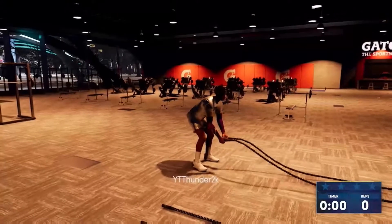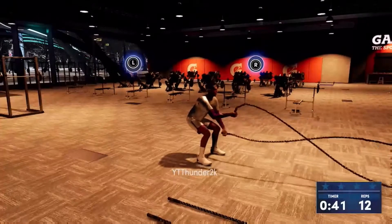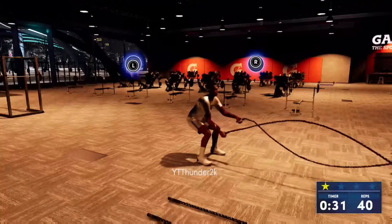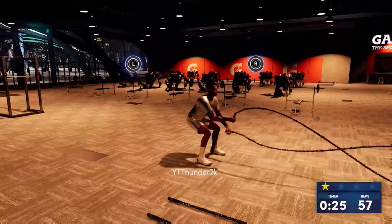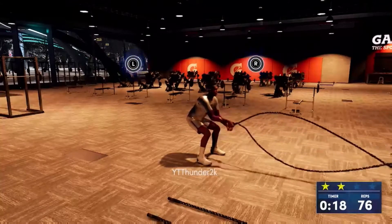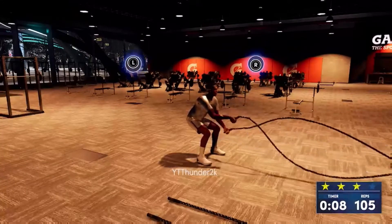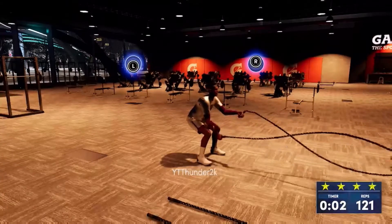I might forget some steps as I'm trying to do the voiceover. Now for this drill, same thing — you got to get plus three or plus four. Plus three gives you 100, so you want to aim for at least 100. 120 gets you four stars and it also gives you plus four to your stamina. So if you have a 90 stamina, you have a 94 stamina with plus four. You want to go as fast as you can. Four stars — that is two drills down.